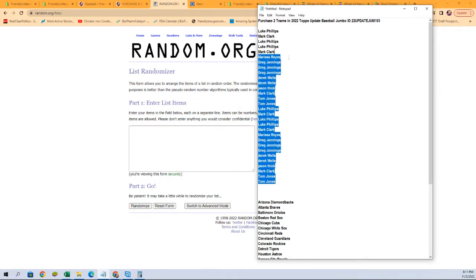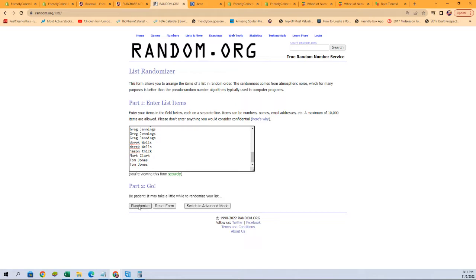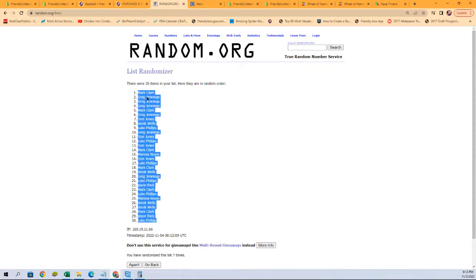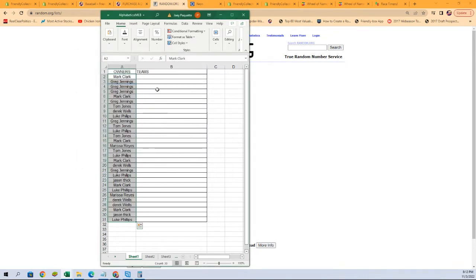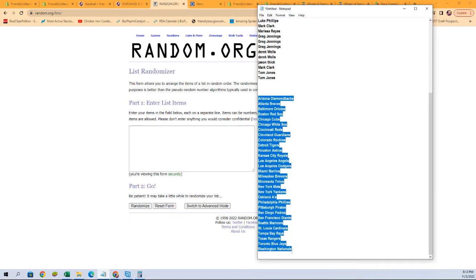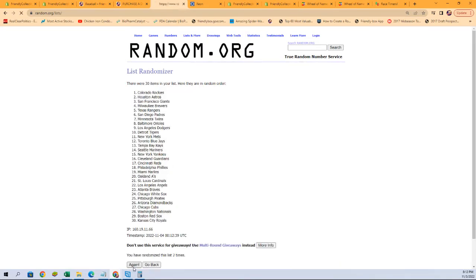I'm going to start with owner names right here, going to copy and paste. Here we go, seven times — there's one, two, three, four, five, six, and seven. Let's go get that spreadsheet right here, get those pasted in, let's go get a fresh randomizer and our team names. I'm going to go over here and get the team names, copy and paste seven times — one, two, three, four, five, six, and seven.